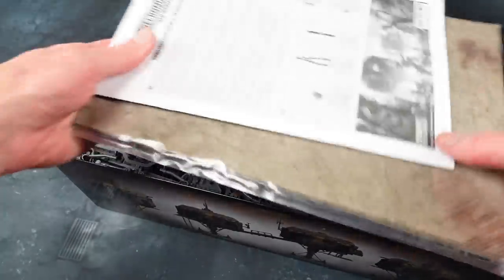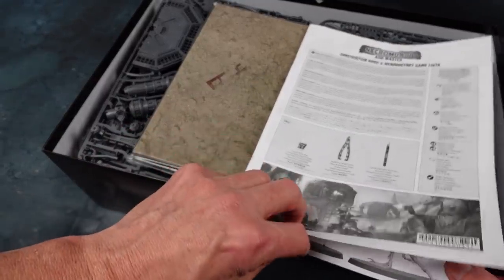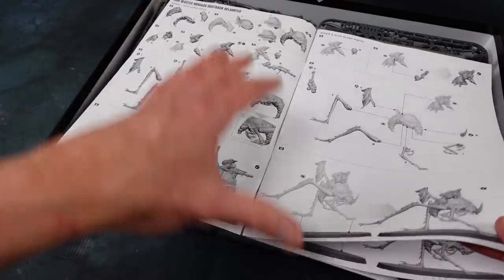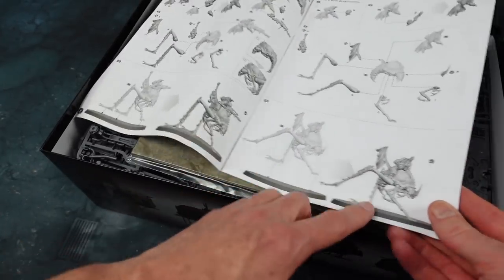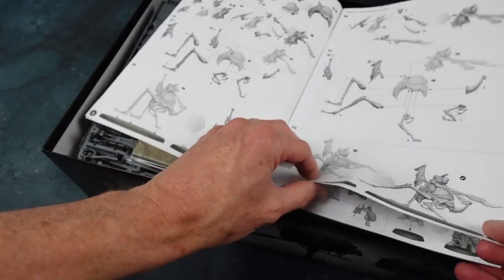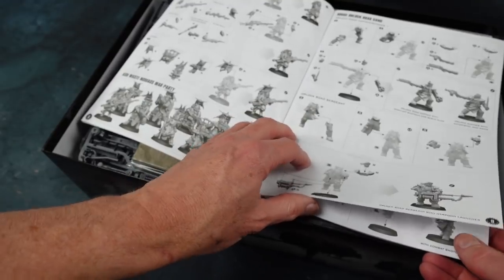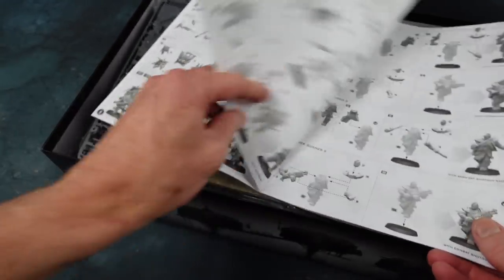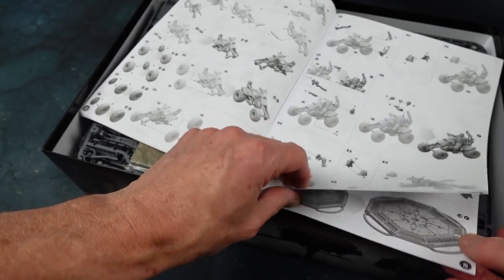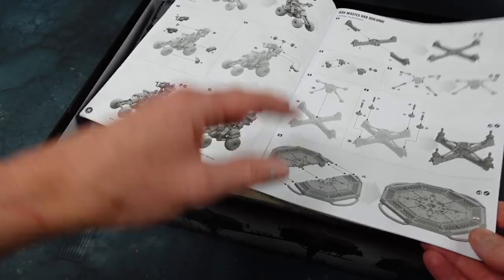This isn't necessarily the order you get when you open the box, since I've already opened it and had a look. First we have a construction guide and some introductory gang lists for constructing the two gangs. You've got an ash wastes nomads gang with fantastic mounted bug things — like giant ticks — which I absolutely love. Then you've got an Orlock gang, a road gang, with a couple of buggies, like this one with a guy flying from the back.